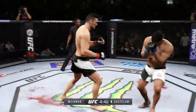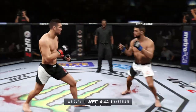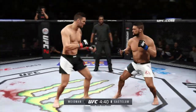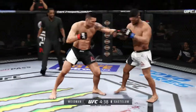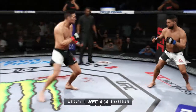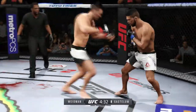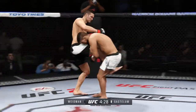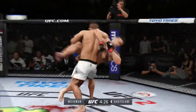Leg kick. Gastelum with an inside leg kick. He's doing a great job of mixing things up here, keeping it unpredictable. Big kick misses. Oh, that was a hard one, Mike. Nice takedown.